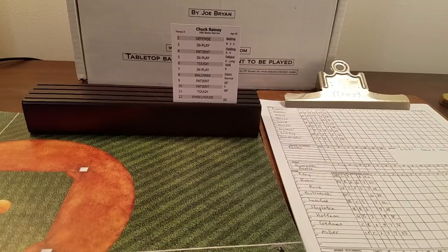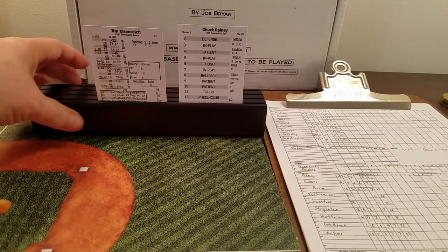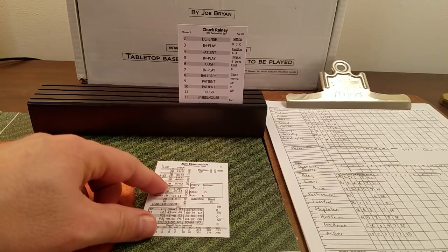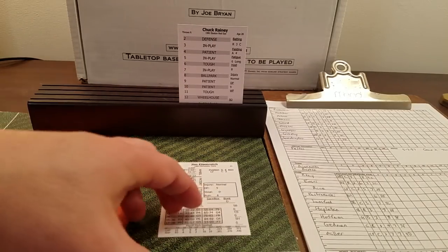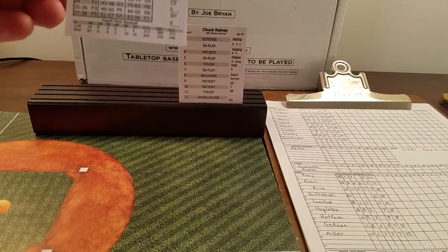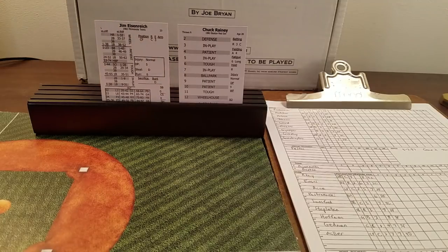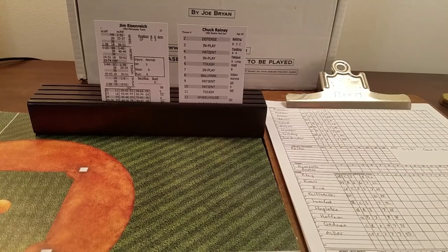I'm going to experiment with the setup — putting batter cards here to help. There's a scoresheet visible too. I also went to my computer game Diamond Mind Baseball, which I used to get the rosters so I know who's available off the bench for each team as of May 3rd. I'm not using guys who weren't actually on the roster at the time.